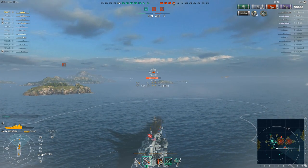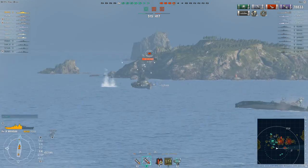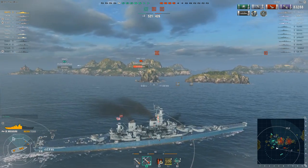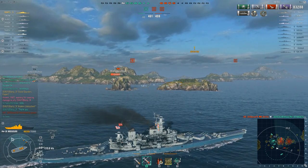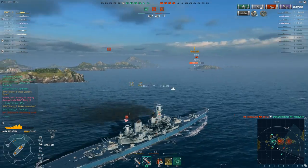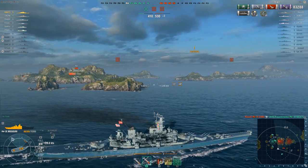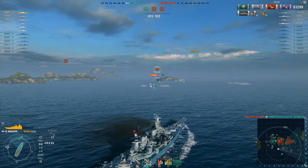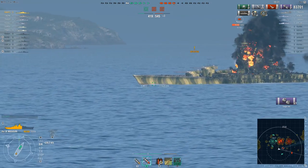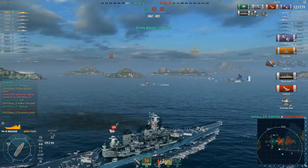That just leaves the Izumo, who has run out of friends and is in pretty much the same situation as that poor Missouri — ships in front, to the left, and to the right. Barsi's nice and safe inside the smoke screen, but the Izumo is a sitting duck for everyone except Barsi, thanks to the angle he's showing. Barsi aimed high to rake the superstructure and maybe knock out a gun turret, but it only did a couple of thousand damage. With the smoke screen dissipating, Barsi powers forward to get around the side of the Izumo. The Izumo plays the numbers — pointing his nose toward the greatest number of enemy ships — and Barsi doesn't need a second invitation. Boom. Headshot.